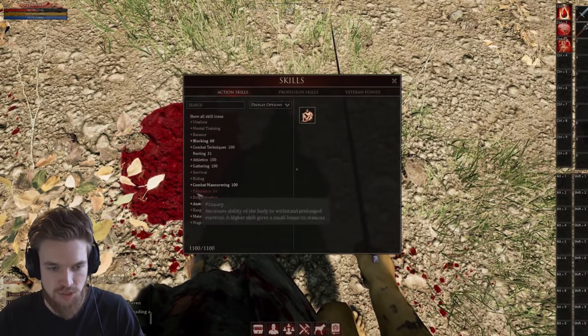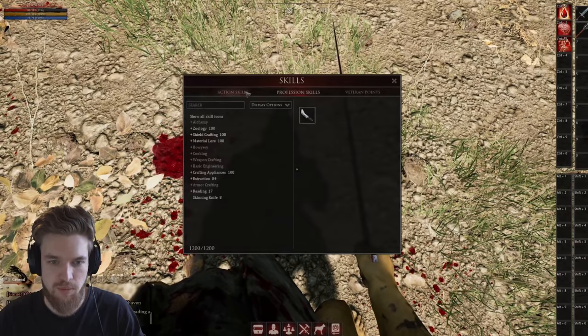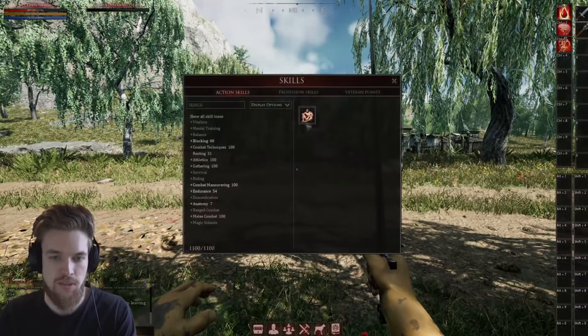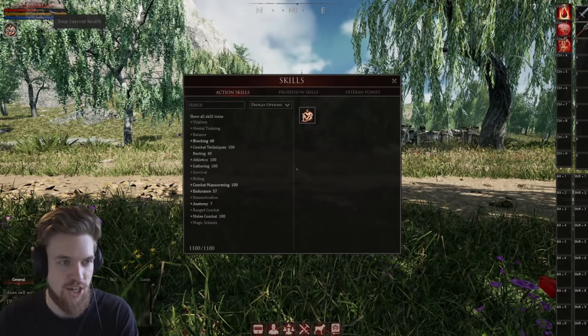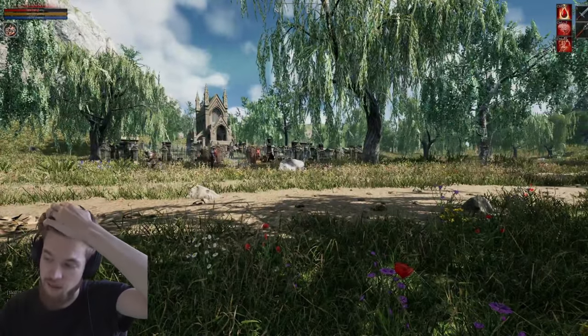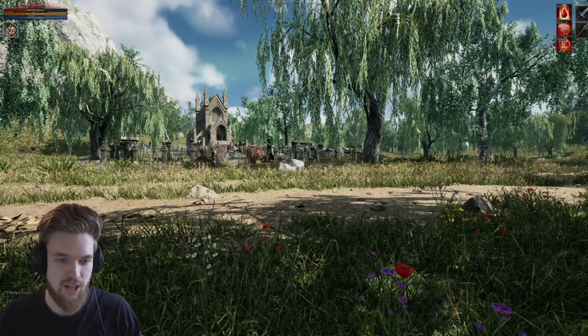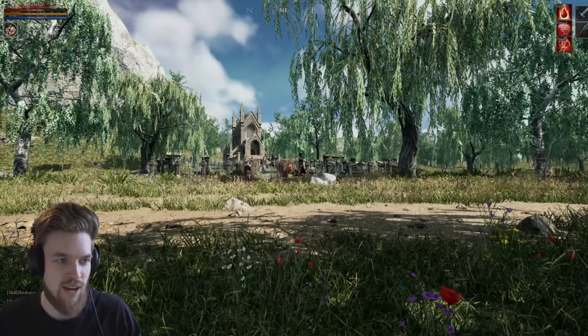Press L to open the skills tab. You can use the resting skill — your character sits on the ground and you slowly regenerate health. It's going to take 129 seconds to regenerate fully. You can speed that up massively if you buy things like bandages, make potions, or make certain cooking ingredients to maintain a higher standard health regeneration rate.